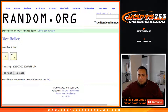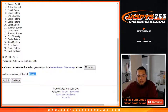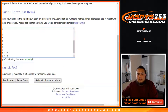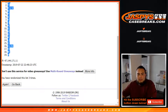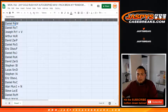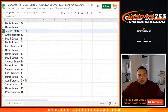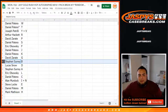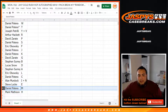Let's roll it. We got three times — one, two, three. Danny Patera all the way down to Mark. All right, let's go three times. So the way it came out: Daniel with W as well as T, Joe with Y-V combo, Arthur with R, David Z with P, Daniel with S-E-O, Daniel with F, Daniel with J and K, David with G, SKS with B, Lucas Snow with D, SKS with A, EO with L, Daniel with C, Alan with I and combo, Steve with E, Daniel with M, and Mark Matheson with H.